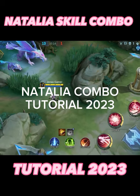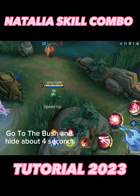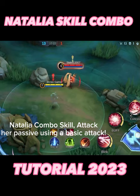Natalia combo tutorial 2023: go to the bush and hide for about four seconds. As you can see, Natalia gets movement speed and disappears. Then start the combo — activate her passive using a basic attack.